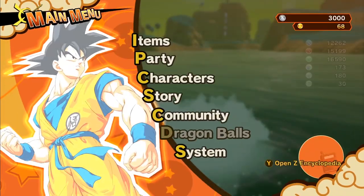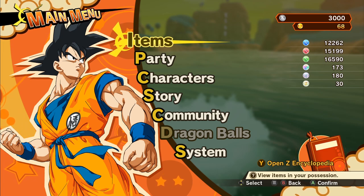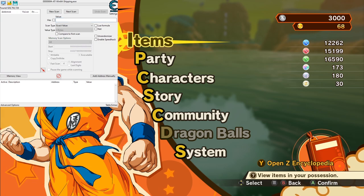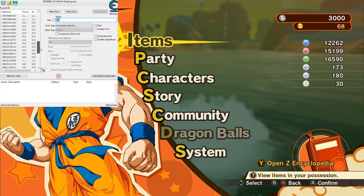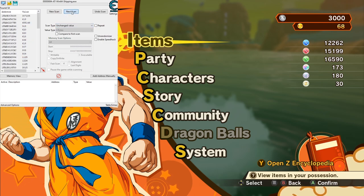Vegeta is strong enough that you can just annihilate stuff. So I gained 618 experience. What we want to do is come back into our Cheat Engine process and do a search for 'increased value by the amount of experience gained' - so 618 - boom. Not a whole lot of different options here. One thing we can do real quick to get rid of some random results is do 'unchanged value' several times.